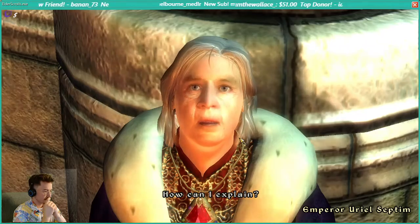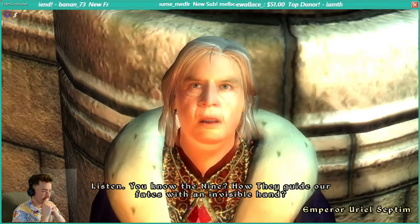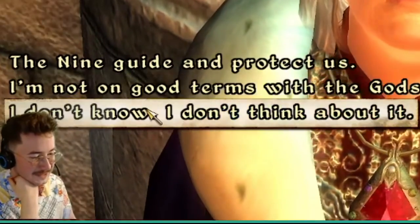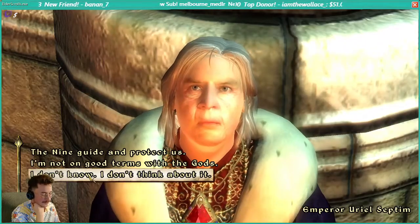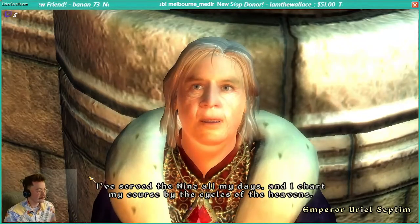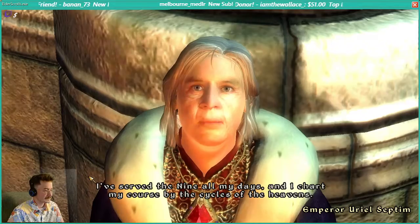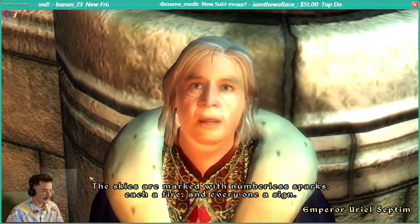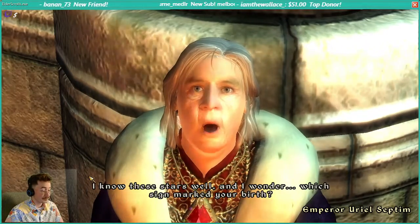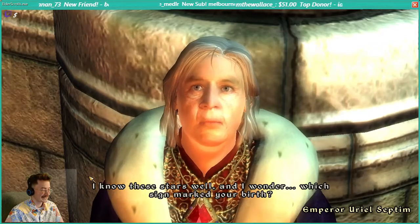They cannot understand why I trust you. They've not seen what I've seen. How can I explain? You know the Nine — how they guide our fates with an invisible hand. The Nine guide and protect us. I've served the Nine all my days, and I chart my course by the cycles of the heavens. The skies are marked with numberless sparks, each a fire, and every one a sign. I know these stars well, and I wonder which sign marked your birth.